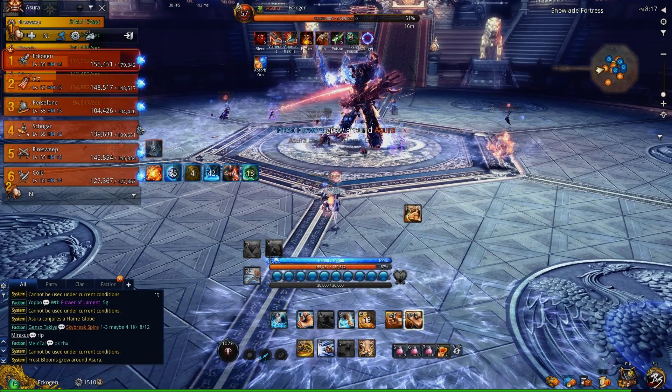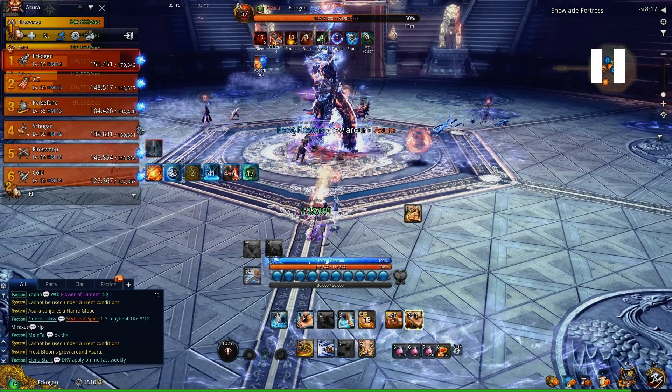Now he's going to summon Flowers. Flowers are based on the initial AoE, so since it was Frost, it's going to be Frost Flowers. To get rid of these Flowers, you have to step on them with the opposite color. So people who blocked the Flame orb can step on these Frost Flowers. If you have no buff or the same buff and step on that color of flower, you will receive damage. You must have the opposite color to step onto it.